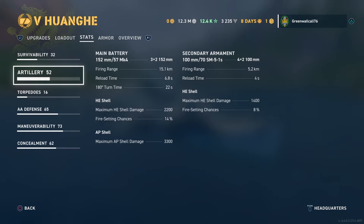Your main batteries are 152 millimeter. Your firing range is 15.1 kilometers, reload time is 6.8 seconds, and your 180-degree turn time is 22 seconds. Your HE damage is 2,200 with a 14% chance of fire, and your AP damage is 3,300. You do have a secondary armament on this thing — 4 per side, so 8 secondaries in total. Those are 100 millimeters with 5.2 kilometers of range, 4 seconds reload time, 1,400 damage, and 8% chance of fire.